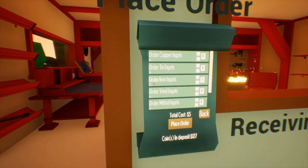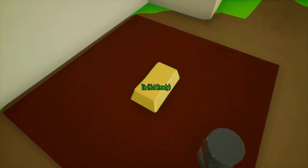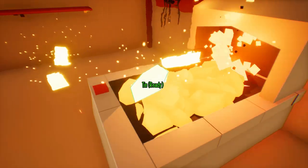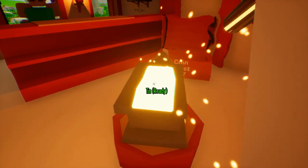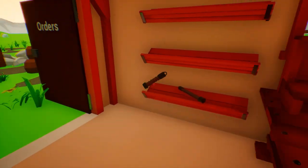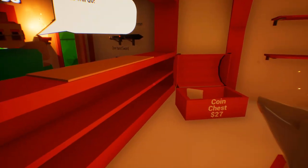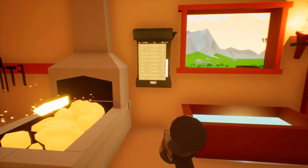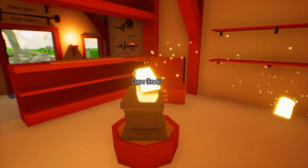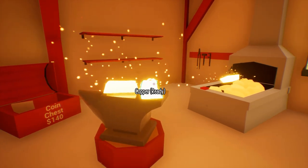I got something coming right up for you. We're going to try something here — we're going to buy a tin ingot. Let's see. Bam. Oh, look at that, it's green. Okay, let's smelt this. Look at that. That looks cool. All right. One-hand grip. Bam. Here is your first tin dagger. How much money do we get? Whoa, that is so much money. We got $113 from that. Hopefully a lot of people want the daggers because we got a lot of money now.